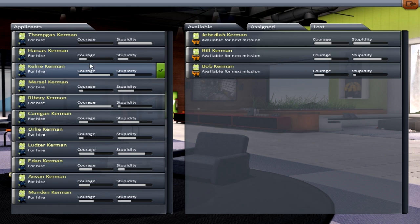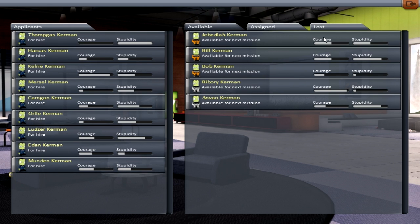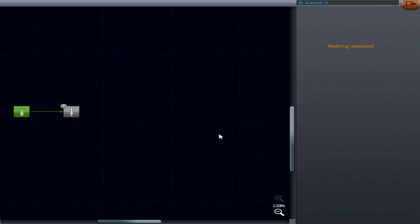We've got our stupid people here — he's courageous. Rivery Kerman, let's hire him. Available from next mission. And Van Kerman, let's have him as well. But there's a restricted amount by the looks of it, so I guess we have to be careful with our Kerbal lives.